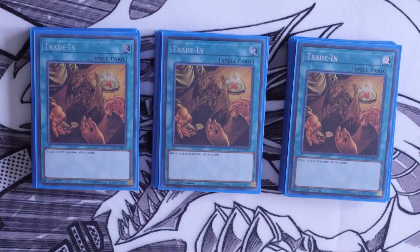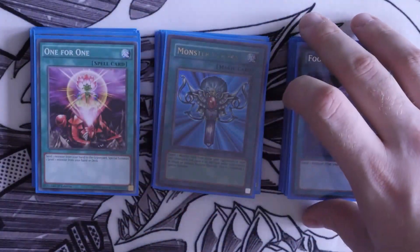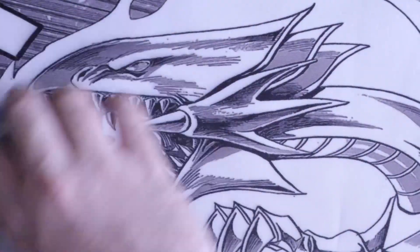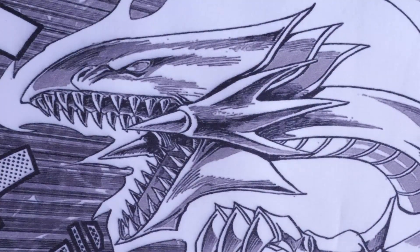For the one-of spells, we've got one One for One, one Monster Reborn, and one Foolish Burial. Monster Reborn gets you anything back; One for One gets any level 1 tuner to the board for synchro plays or to search Blue Eyes. Foolish Burial's main targets are the Stones and Galactic Spiral Dragon — those are the main cards you want to send.